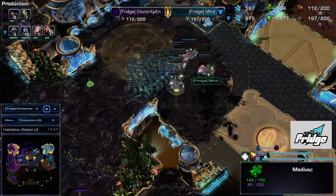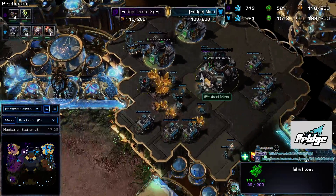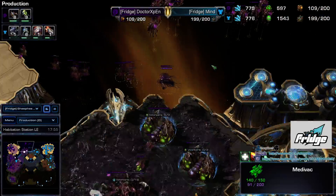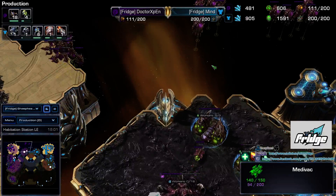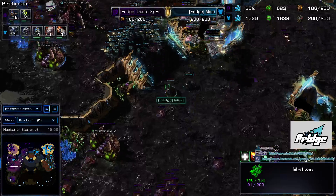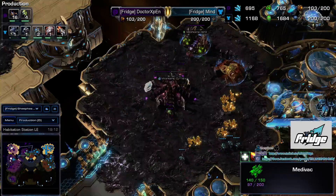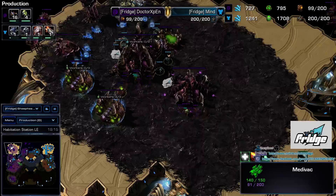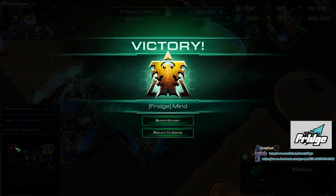Doctor is trying to sacrifice the gold and come around the other end, trying to get a surround. Look at those splits — and they're going over the Banelings. The units lost tab shows 11,500 to 5,000. Mine's hitting the three base, the natural, the main — dropping the main, attacking the third, harassing and pushing the front. It's a four-way attack. GG.